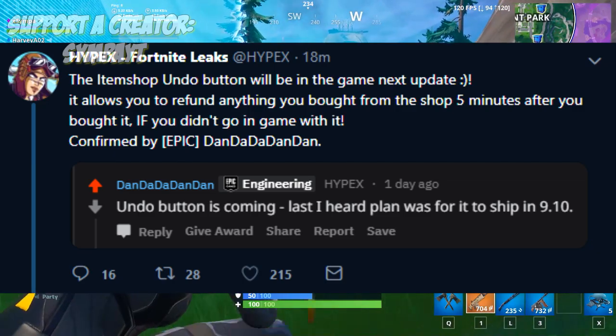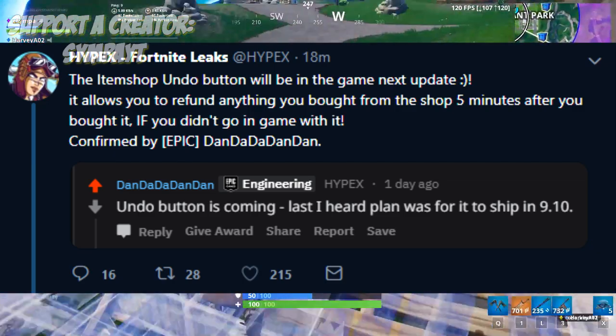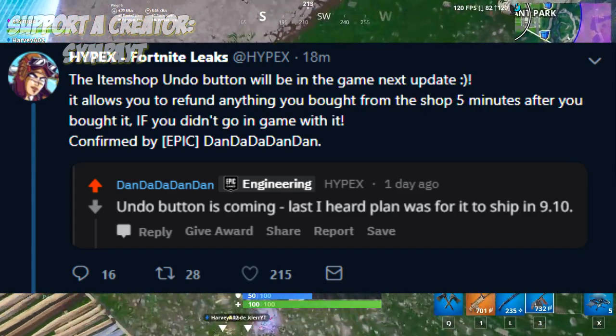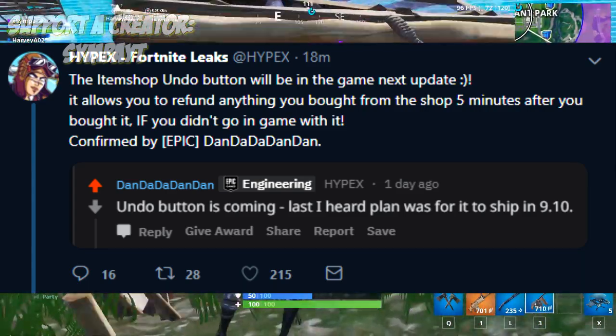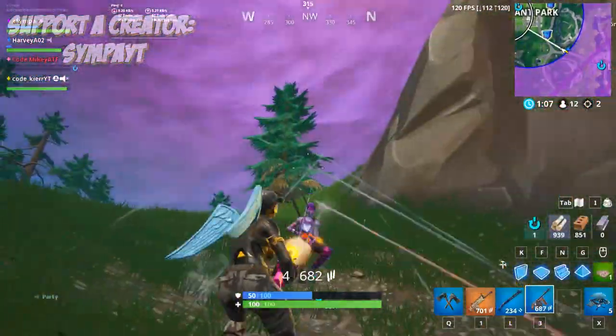This is Hypex's tweet: 'The item shop undo button will be in the next update. It allows you to refund anything you bought in the shop five minutes after you bought it, if you didn't go into a game with it.' Confirmed by Epic. Last heard, the plan was to ship it in update 9.1. So this new undo button is coming to the game.